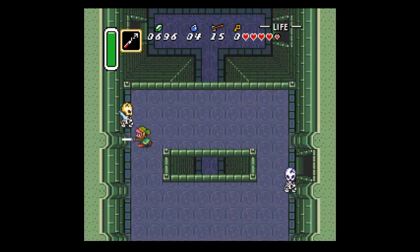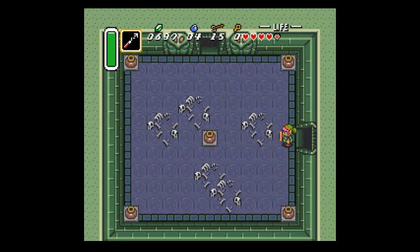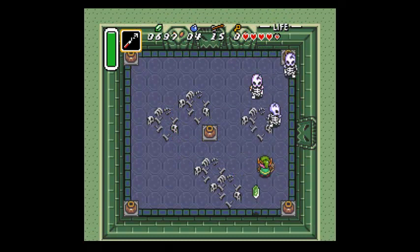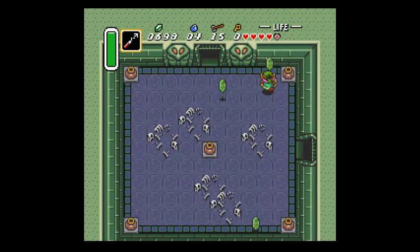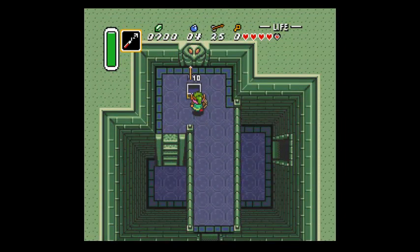I accidentally used a cape last time. Over here we're going to get some skeleton action. If you don't have the hookshot, you can throw pots at them - that works just as well.